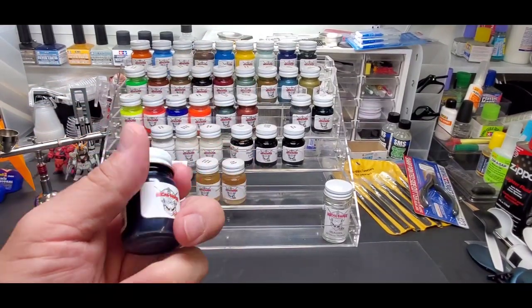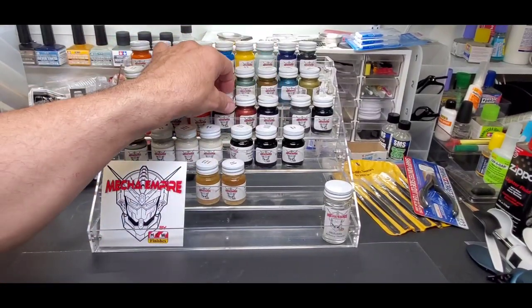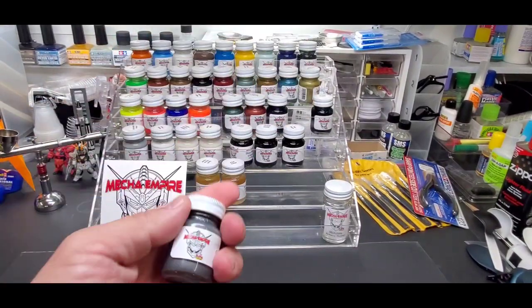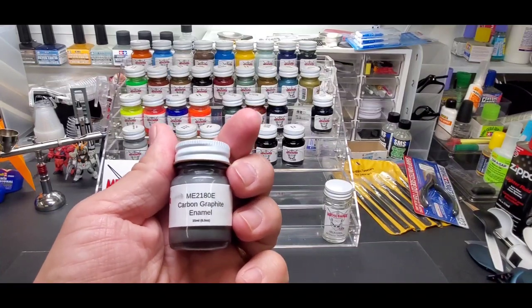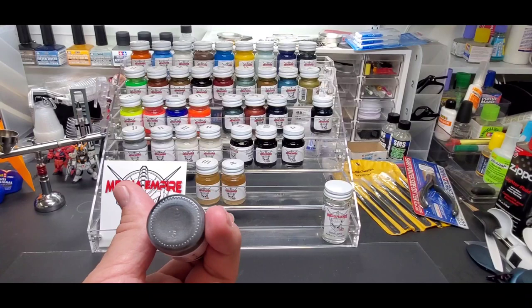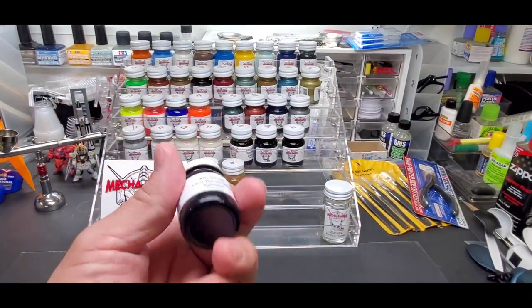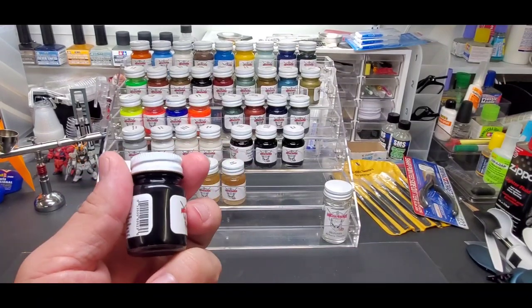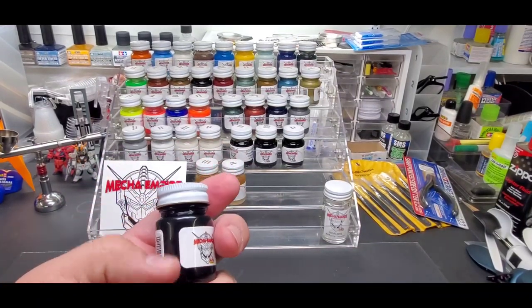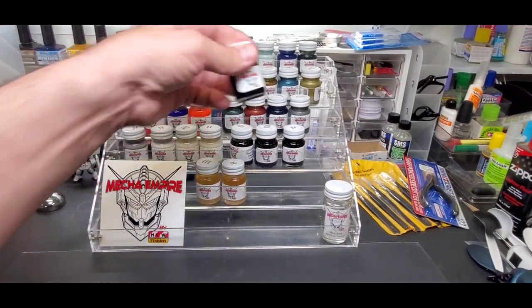Blackened blue — that's the color I showed on my channel, and a lot of people are interested in that one. Carbon graphite — really really nice color. Gun barrel blue is like a transparent deep blue, but not a candy color. It's like a blued gun barrel color — really unique, one of my favorites.